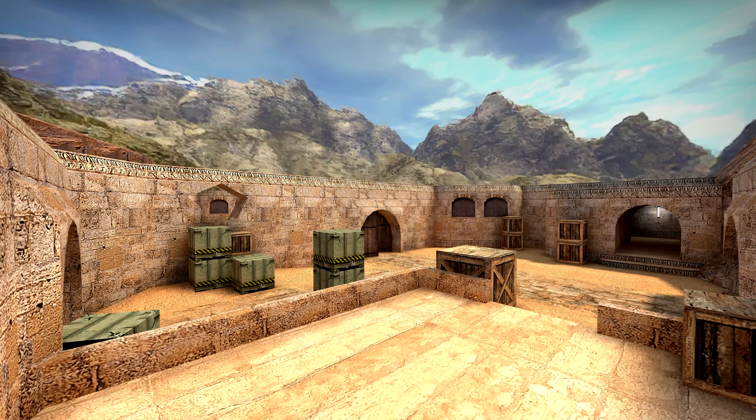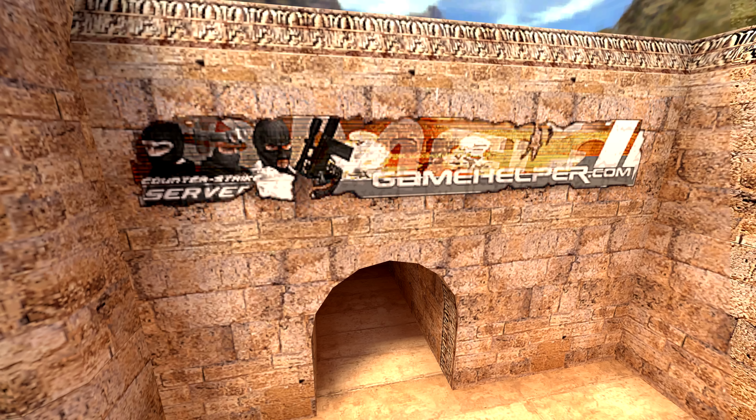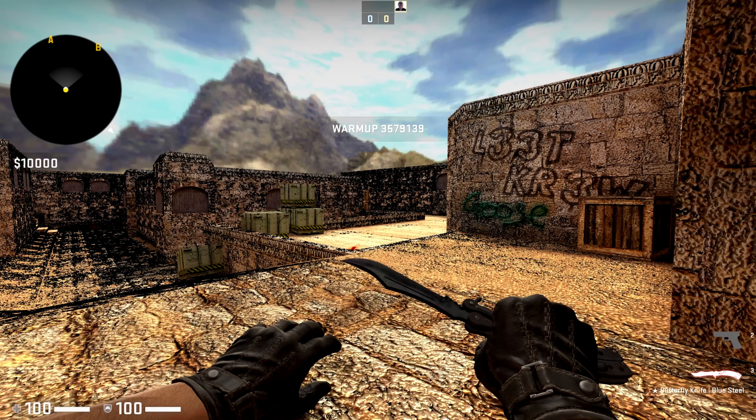I didn't stop at high res upscaling though — I also made normal maps for some of the textures, so lighting will appear to come from the correct direction and so on. I did get a little bit carried away with this at first, and it made the whole map look like something out of Borderlands. Didn't suit the style of this project, but is probably something you'd make something awesome with if you wanted to.